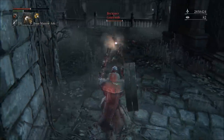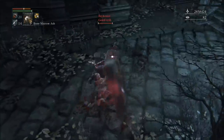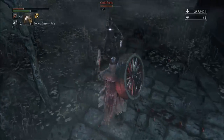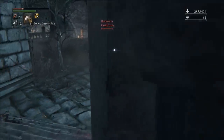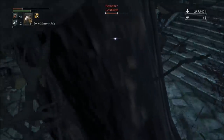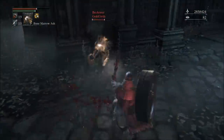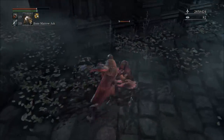The Ligarius Wheel requires 20 strength, 12 skill, and 10 arcane in order to wield. It has an S scaling in strength, no skill scaling, and a C scaling in arcane. Its physical base damage is 200 and arcane base is 50.